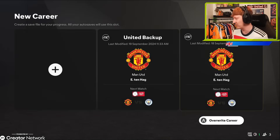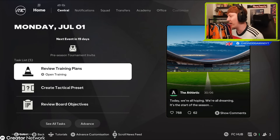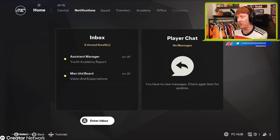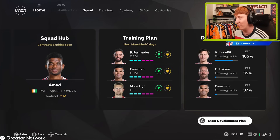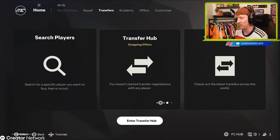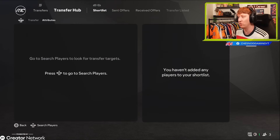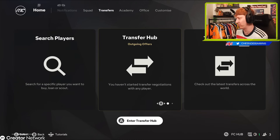I'm going to overwrite this United save and head into a test save, and we are in. This looks different too, doesn't it? Completely new UI for FC25 career mode. To give you a quick look around - notifications are your emails and player chat, squad lets you scroll through and have a look at your squad hub. It's a case of learning where everything is now. Development plans and training plans are slightly altered, and transfers - rather than having an individual hub setting you just go in and it's all in that same thing.